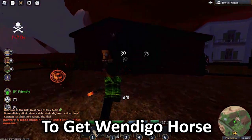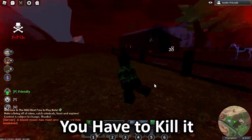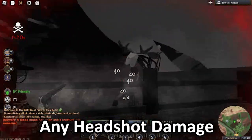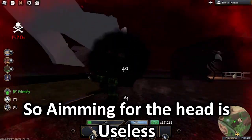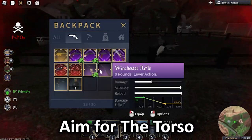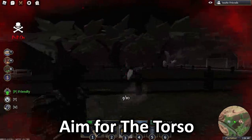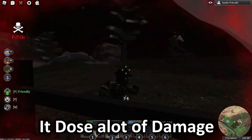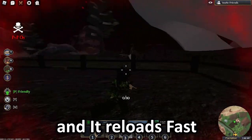To get the windigo horse, hat, and holster, you have to kill it, which is very difficult because it doesn't take any headshot damage, so aiming for the head is useless. I would recommend aiming for the torso with a high-damaging gun. The best gun to kill the windigo with is the hard food rifle — it does a lot of damage to the body and is fast to reload.